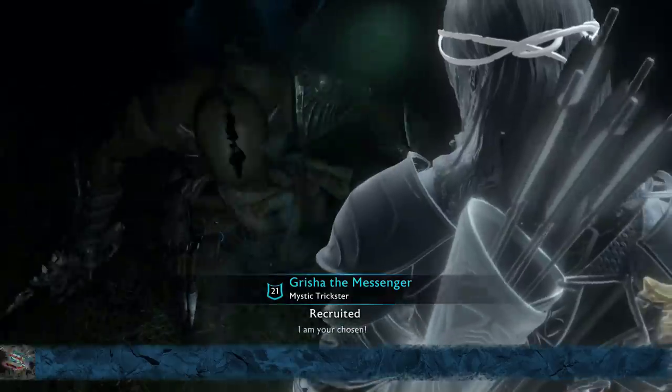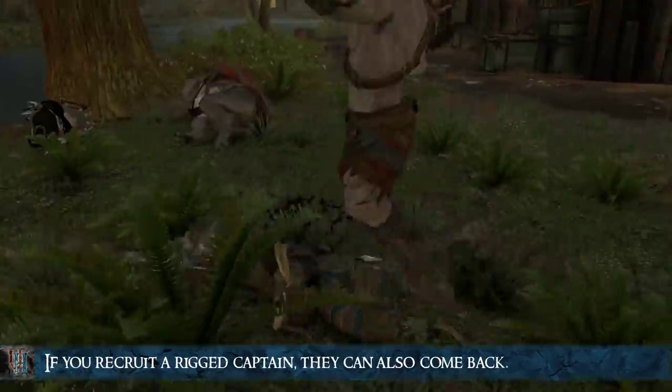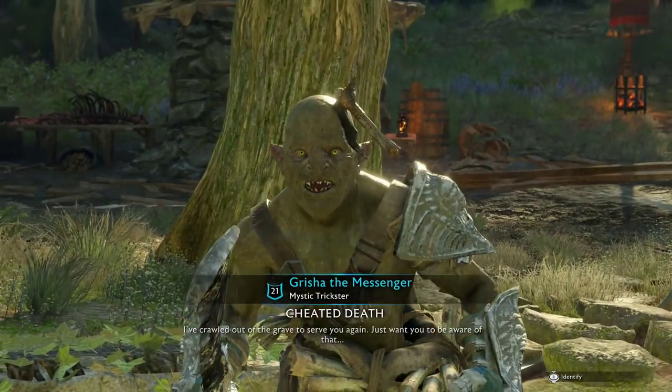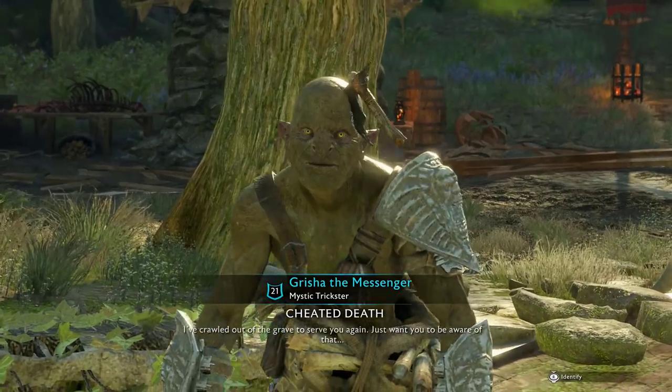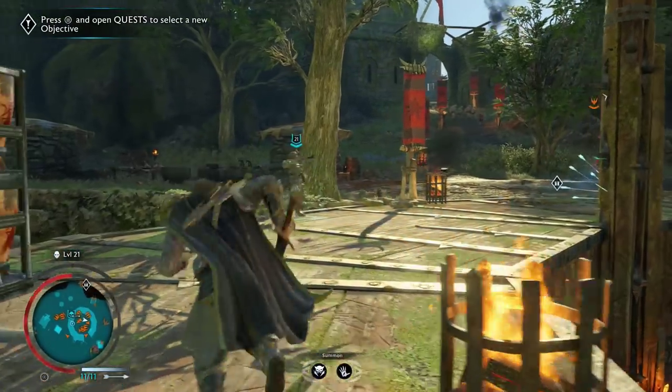If you happen to recruit someone who killed you twice and they die, they will also come back. There are more ways to have allies cheat death, but this involves some glitching or spending many hours with them in the open world. It is easier to just recruit someone who you have had enough interactions with.